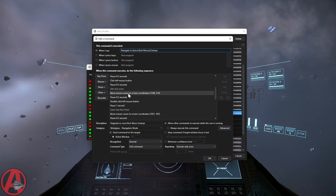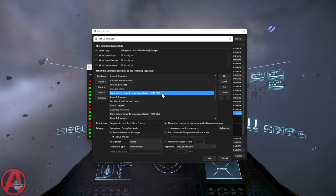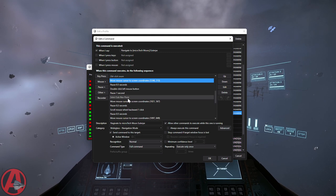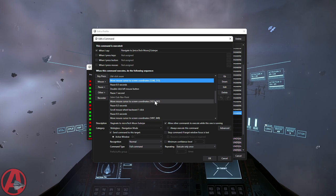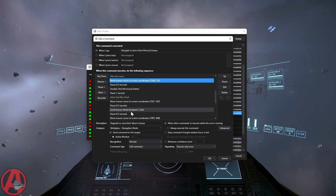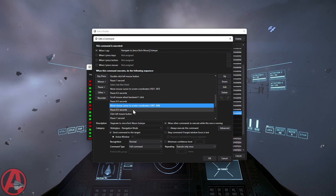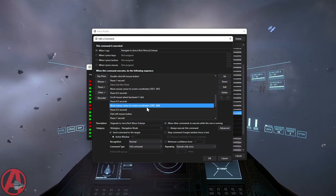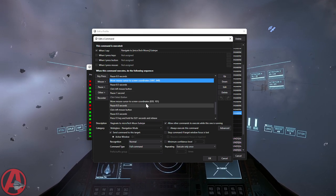Then it goes in to select a sub-nav point. It moves the cursor to the very middle of the screen and unzooms with the mouse wheel one click so that Euterpe can be seen. Then it selects Euterpe - it does it consistently every time, and all that is good.